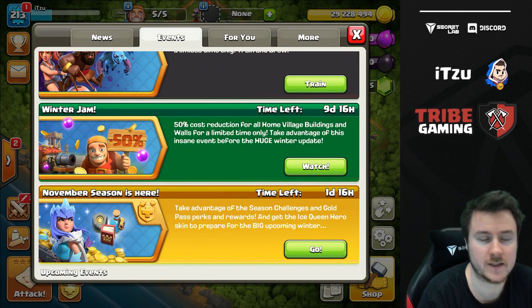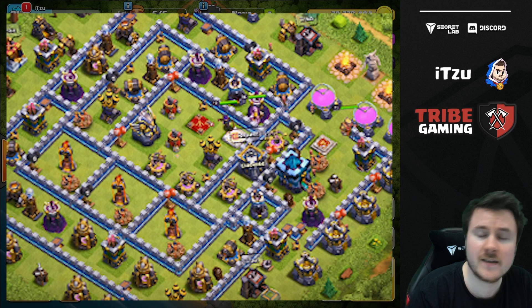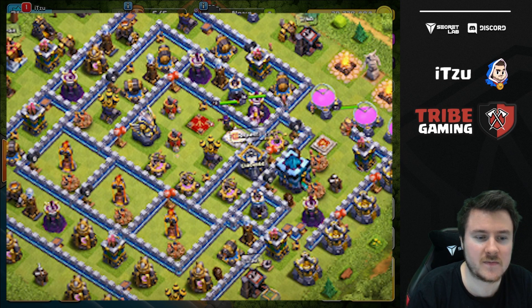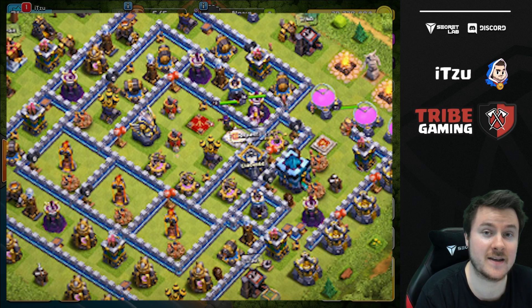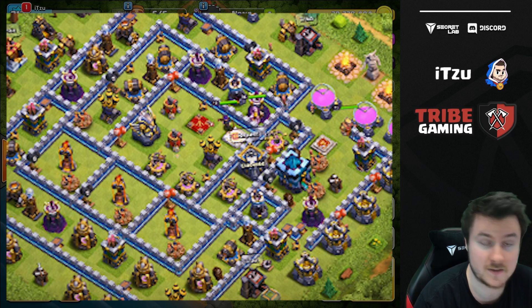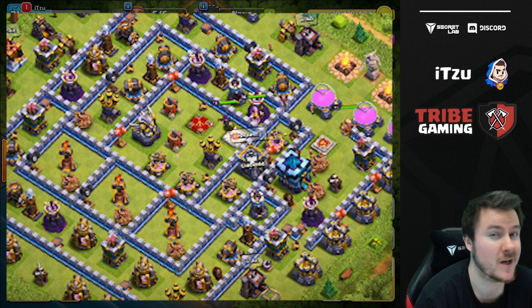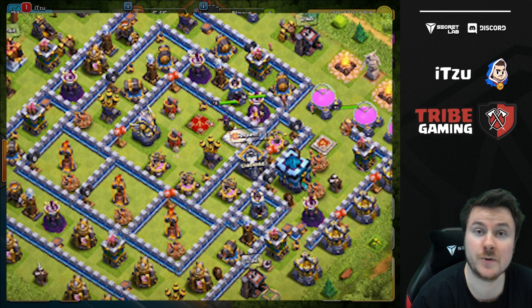Yesterday Supercell posted a picture on social media showing what Town Hall 13 looks like — I'll put it on screen. A lot of people are disappointed by the color. Personally I like it — it's a darker blue, similar to how I liked Town Hall 9's black coloring. It might just be a darker version of Town Hall 12. That said, we can't even confirm for sure if this is Town Hall 13 or just an upgraded version of Town Hall 12.